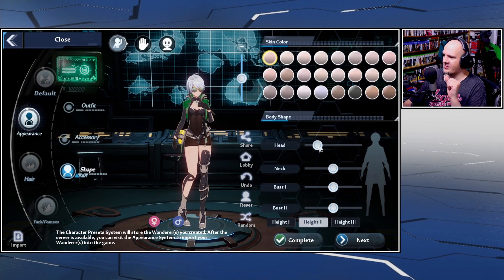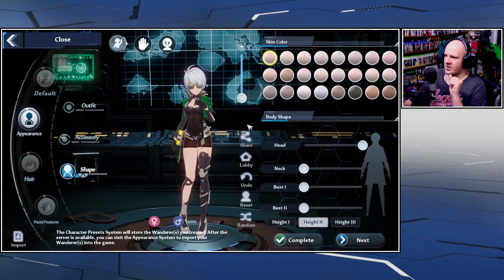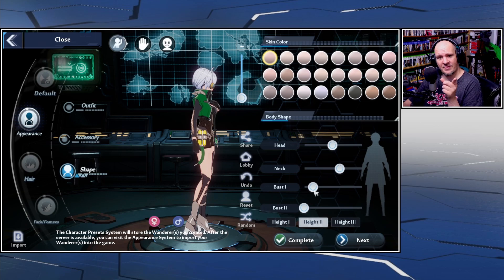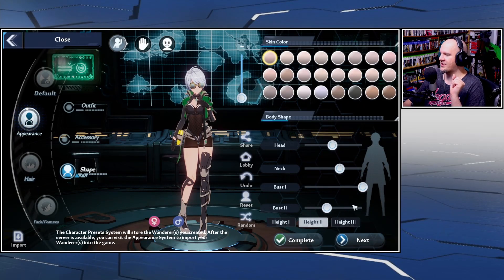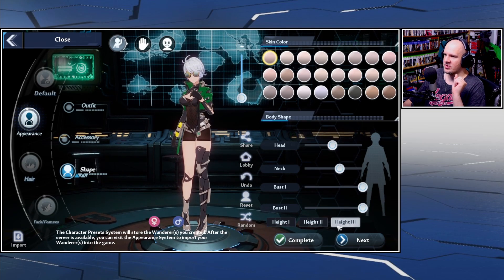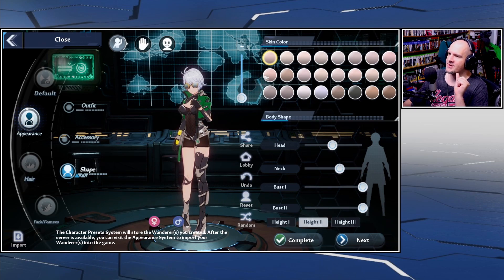Now we have our body breakdown. We can adjust the head size — let's bump everything down and see what a tiny head looks like. Then we have the neck, which goes up and down. We also have butt settings — butt one goes up and down, and butt two goes in and out. Then we have height with three settings. Let's go roughly in the middle.